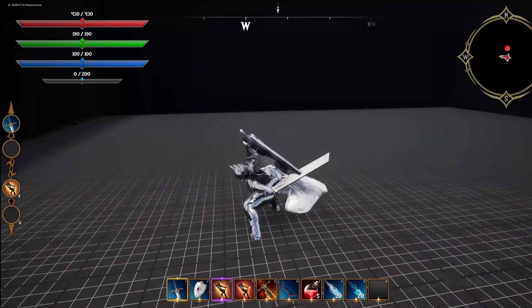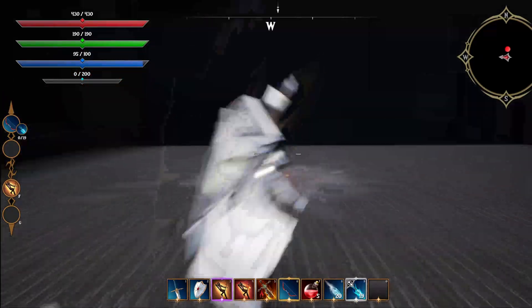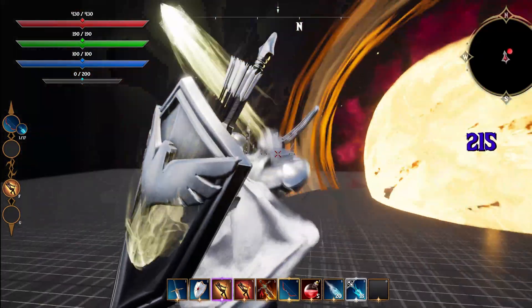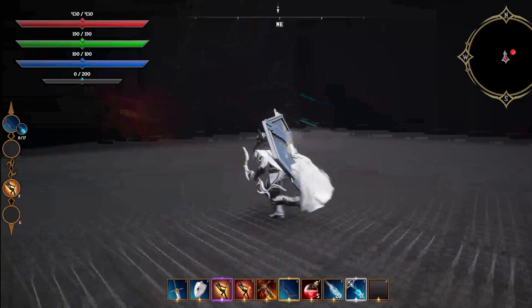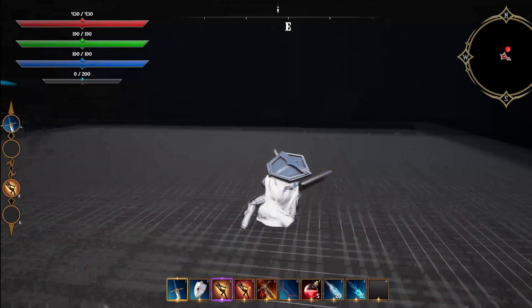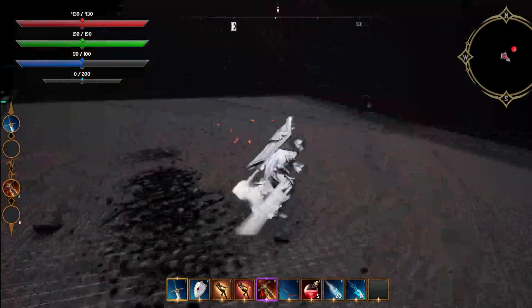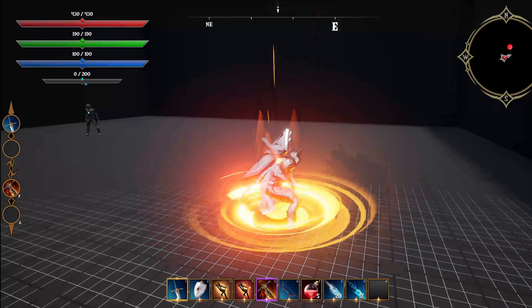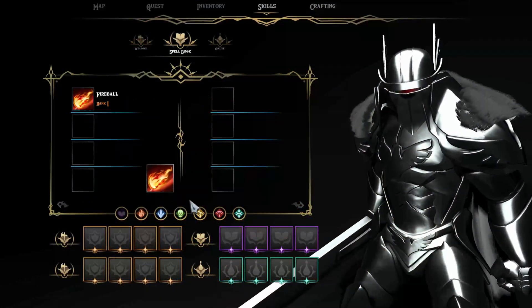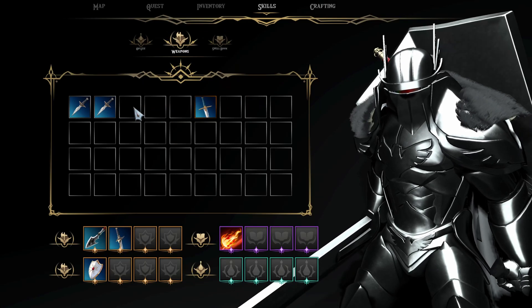I wanted to improve the flexibility of swapping between weapons, spells and items in the system, so I introduced not one but three action bars to choose from, complete with a full range of settings letting you customize things to fit your own game projects. To fill up any of the free action bars, we can jump into our newly created player menu and into the skills section.